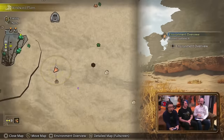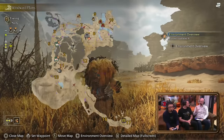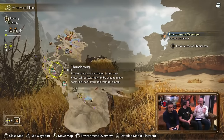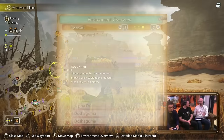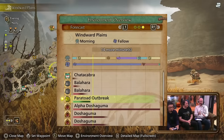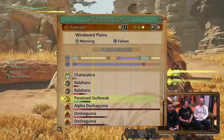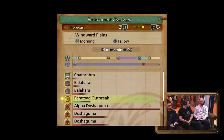To bring up the map you have two options: you can tap the touchpad to bring up just a map overlay, which you can view while maintaining control of your hunter, or hold the touchpad to bring up a fully interactive map. In the map you can see an environment overview, including how long until each period, the time of day, and when monsters and outbreaks will appear or disappear. You can also move the timer along the timeline to see how long until a certain period or how long an outbreak will last in in-game minutes.